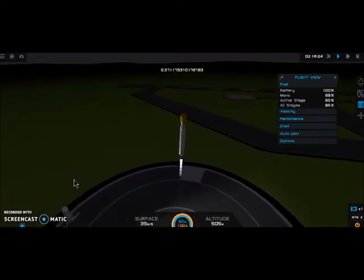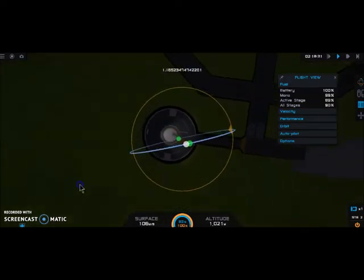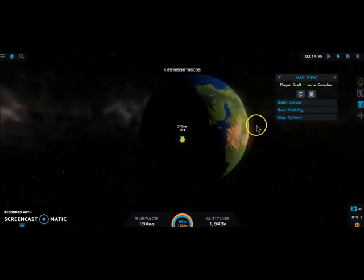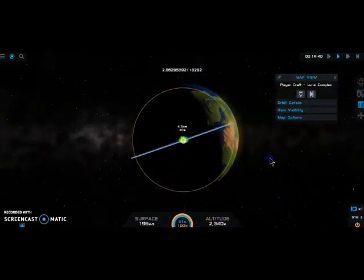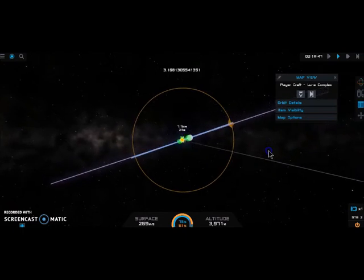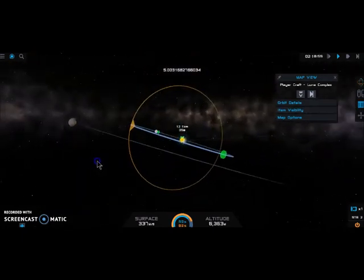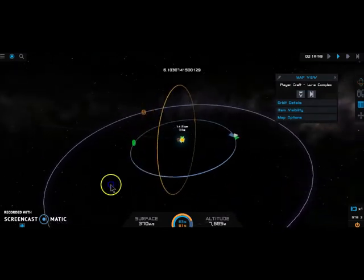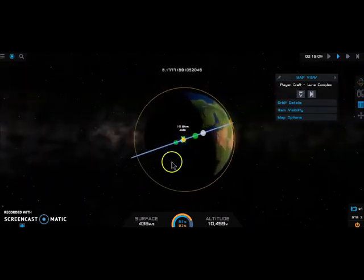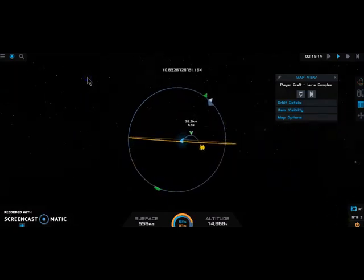The launch point is when the line from the center of the planet to the craft is pointing at the ascending point of the moon. As you see here, the angle is around 18 degrees to the north of east. You see here the inclination on top is 2.03 degrees, although it should be around 18 degrees - but because I have a horizontal component due to the planet rotation of around 160 meters per second, when I start to gain more latitudinal speed, my inclination starts to approach 18 degrees.